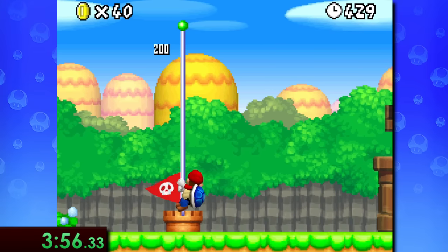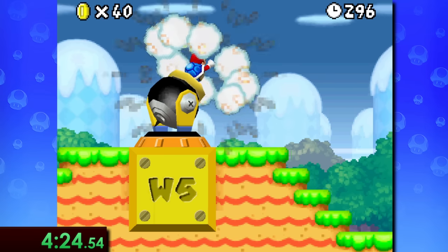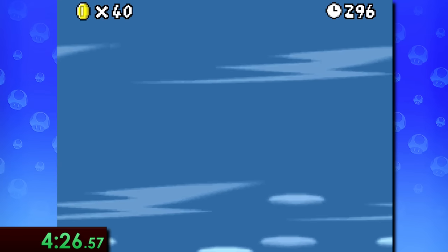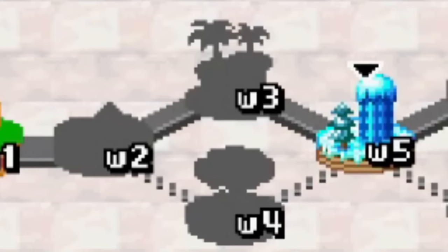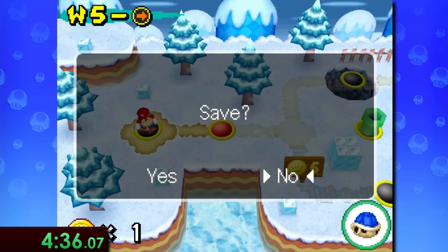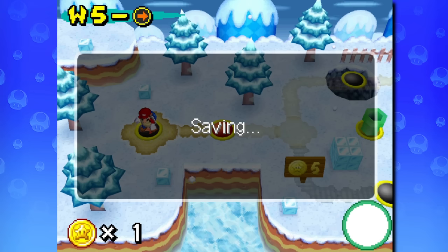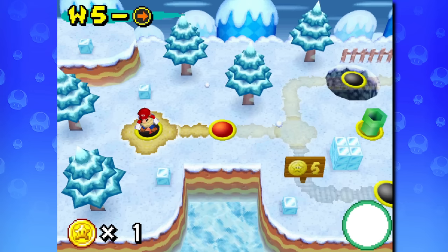This time around the reward is even better, as this unlocks a cannon which will blast us all the way to World 5 — just like that, we skip over three and a half of this game's worlds. Also, whenever offered the option of saving the game, always hit no, as actually saving the game will cost a few seconds that aren't worth it.